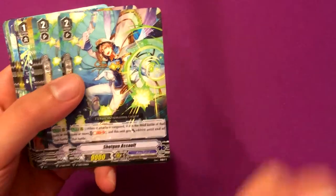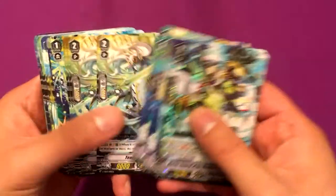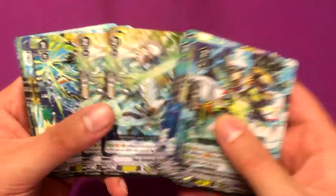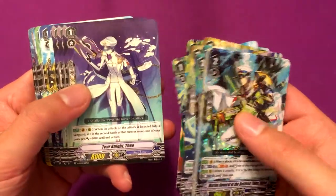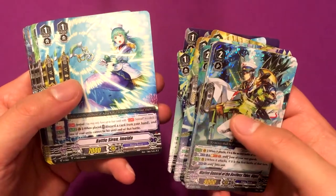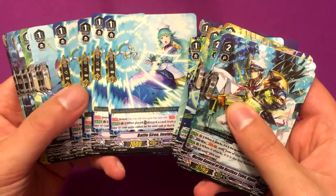Shotgun Assault — we got three of him. Tear Knight Lazarus — we got four of him. Storm Rider Stelios — got that one. Tear Knight Theo. Battle Siren Imelda, which is the perfect guard in this set.